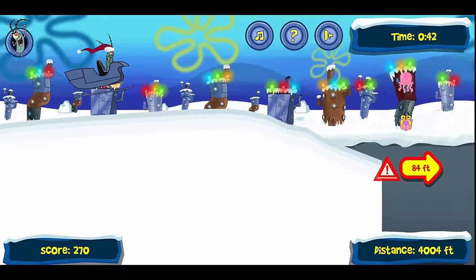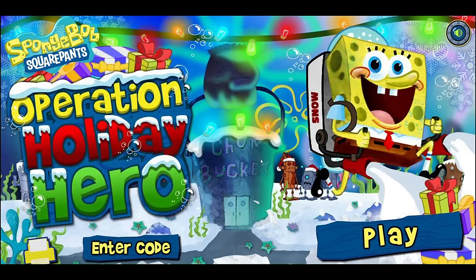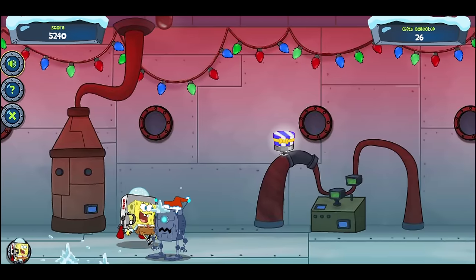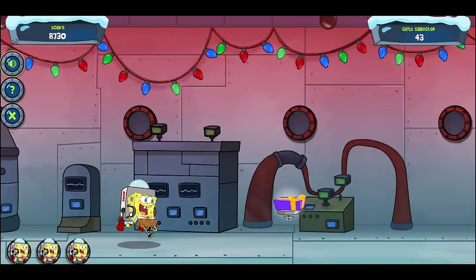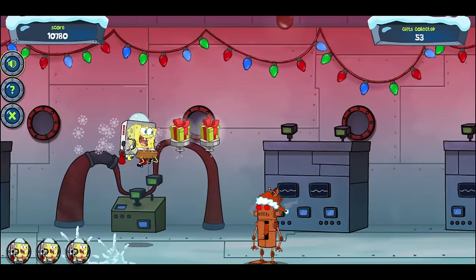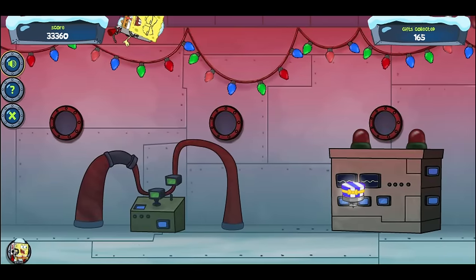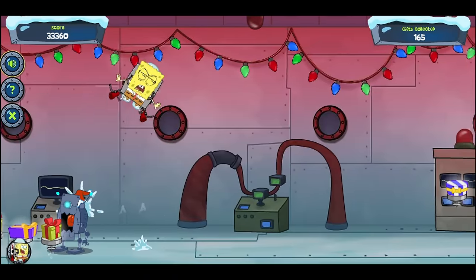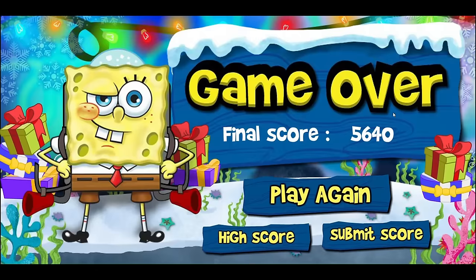Let's switch gears from trying to ruin Christmas and try to save it instead. This is Operation Holiday Hero — a SpongeBob version of Jetpack Joyride, which came out a few months earlier. It's a little hard, mostly because the snowballs you shoot at robots are completely ineffective. The screen is constantly moving and you have to jump over enemies while collecting gifts. Another thing worth noting is how long it takes for you to die whenever you take your final hit — they really want you to soak in the agony of losing, feeling those last pitiful moments before it all goes dark. It's alright, but a bit of a challenge.